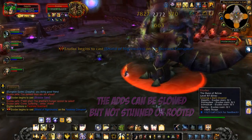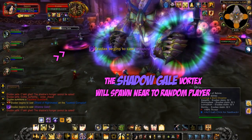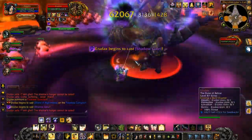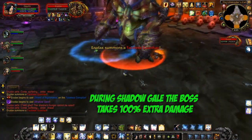Adds spawning will make the fight longer and your job a lot harder. The Shadow Gale vortex will spawn near a random player, so make sure your group is spaced out on one side of him so it's easy to run to the vortex. During the Shadow Gale the boss takes 100% extra damage, so be sure to hit him hard in these phases.